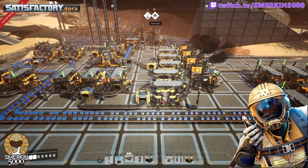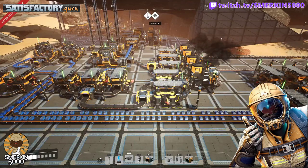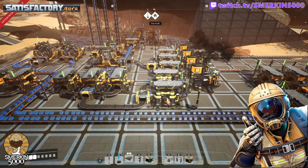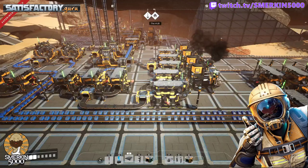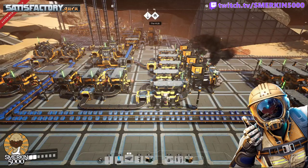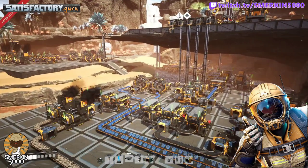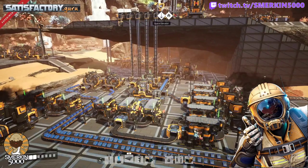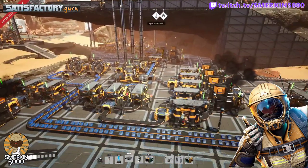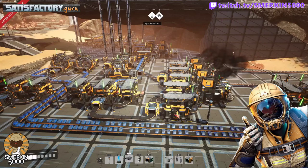In this save — my tier one and two save where everything's automated — which you can download and jump-start into the game without setting all this up — I have two constructors making iron rods going into a storage container for the pioneer, two constructors making iron plate going into a storage container for the pioneer. In front of me, two assemblers to the left are making rotors and two assemblers to the right are making reinforced iron plate.